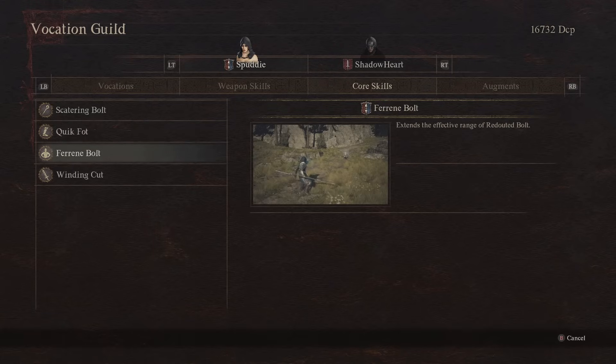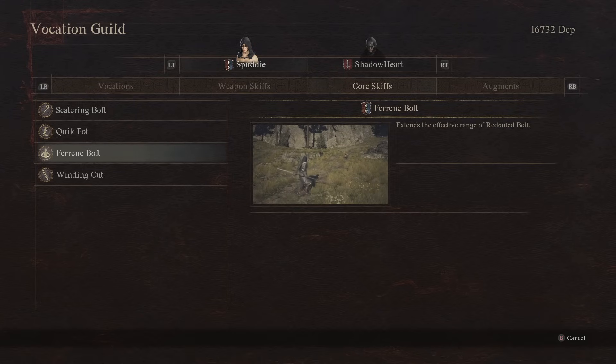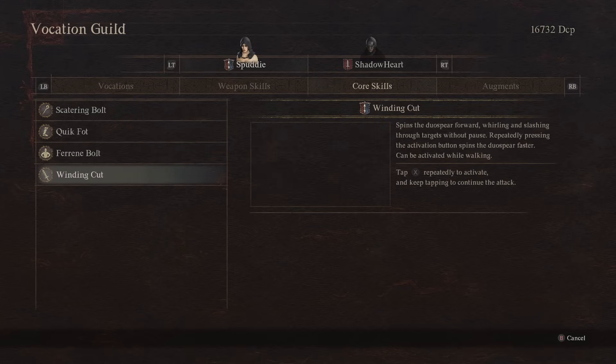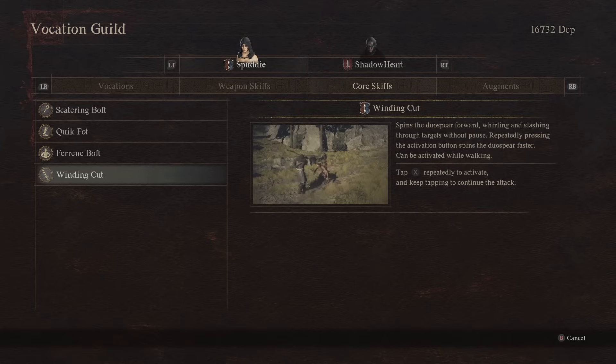You need to do it quickly. Then you will level Fearing Bolt, which increases the range of this magic spell, and Winding Cut. That's a really fun attack — you just start making a whirlwind from your spear and it looks cool. You just mash the button and you will do a lot of damage with it.